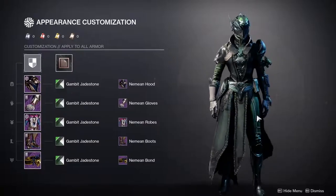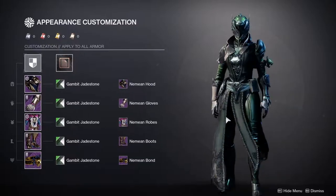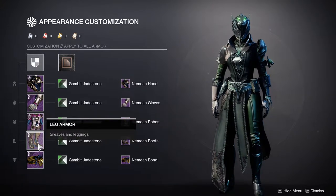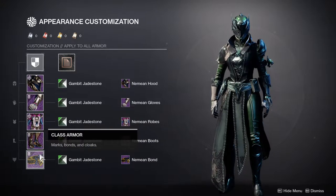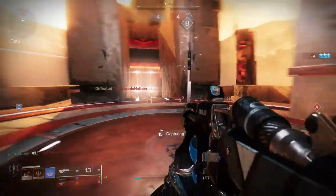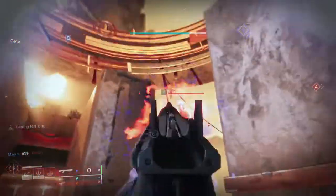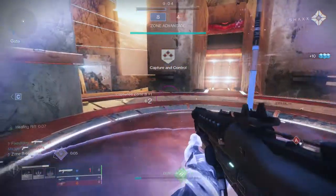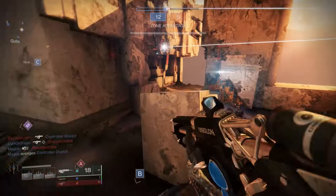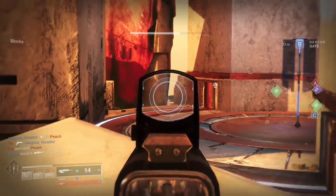Warlocks, let me know what you guys think. I think specifically the chest piece alone I would recommend. But I feel like you guys have enough good pieces where you'd want to get all of it — the helmet's super cool, the chest piece is perfect, the boots are really cool. The bond and the arms are just kind of whatever to me. But yeah, that's pretty much it. I am pretty happy with the armor sets aside from a few pieces here and there. The Titan chest piece is gross to me, the Hunter's cloak is god-awful, and for the Warlocks the Nemean bond is okay but not the best, and the arms are pretty weak.